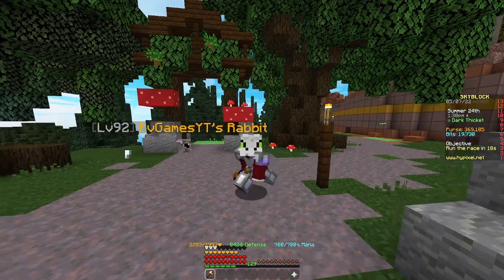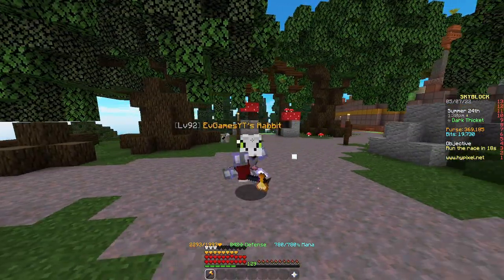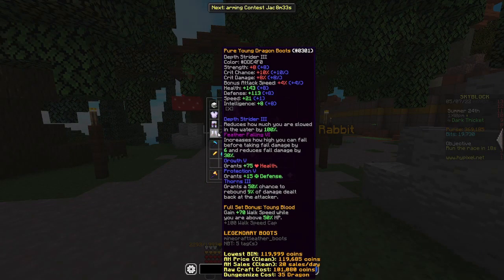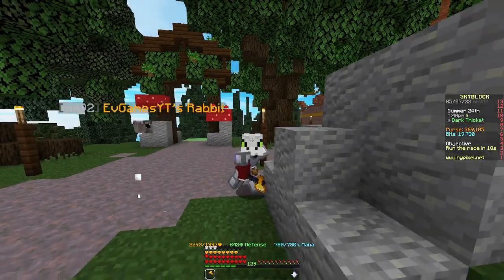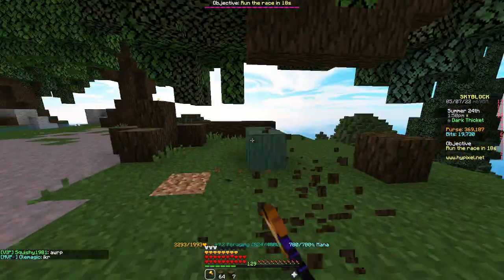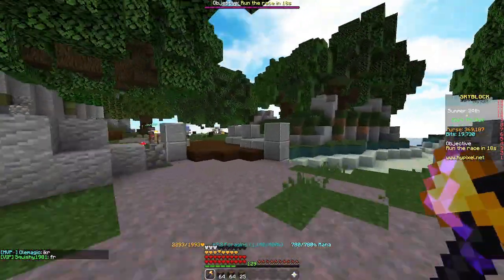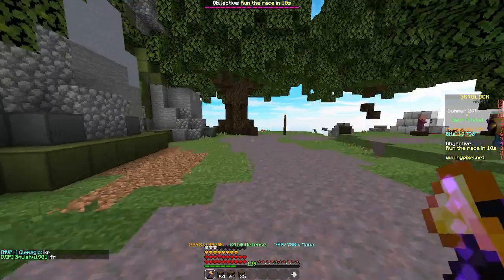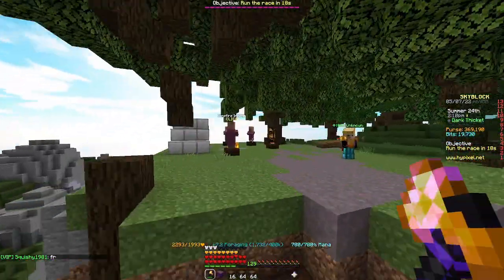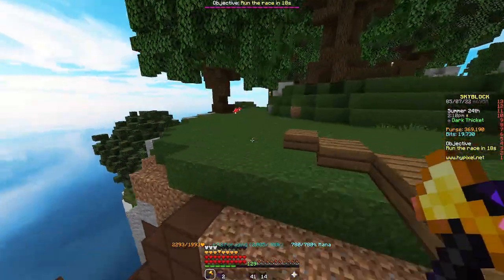For foraging, get either a Tree Capitator or a Jungle Axe, and if you have a Young Dragon armor set use that — it gives you lots of speed so you'll be able to run around and destroy trees quite quickly. Just run around, destroy the trees — pretty simple. There might be people trying to steal your trees so try to get an empty lobby. That way you'll be able to have all the trees to yourself and no one will be able to steal them.